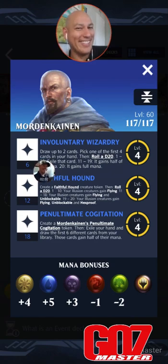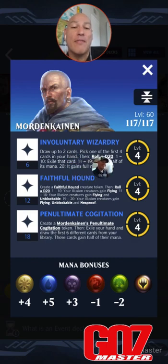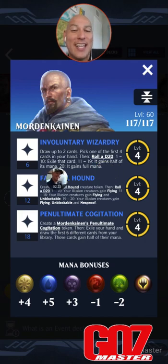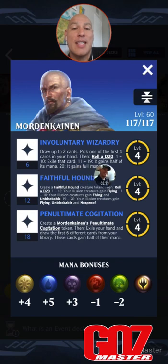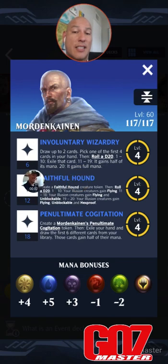Involuntary Wizardry — draw up to 2 cards, pick one of the first 4 cards in your hand, and then roll a d20. 1 to 10, exile that card — so you get a 50-50 shot of losing the card you pick, so make sure you're picking something without mana. 11 through 19, it gains half of its mana, and if you roll a 20, it gains full mana. That's 6 Loyalty.